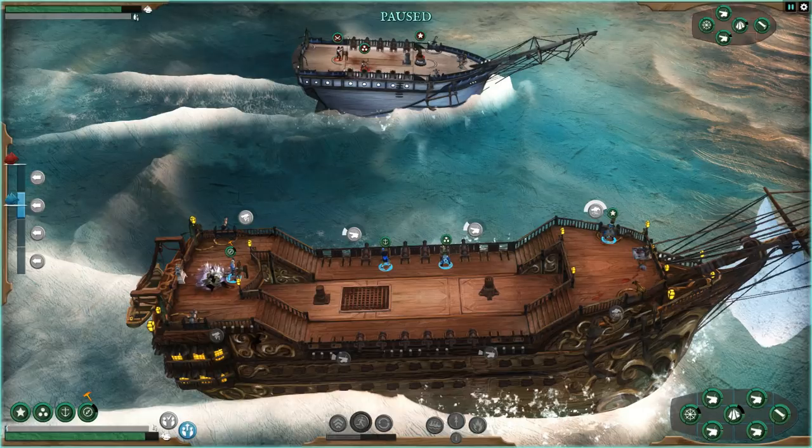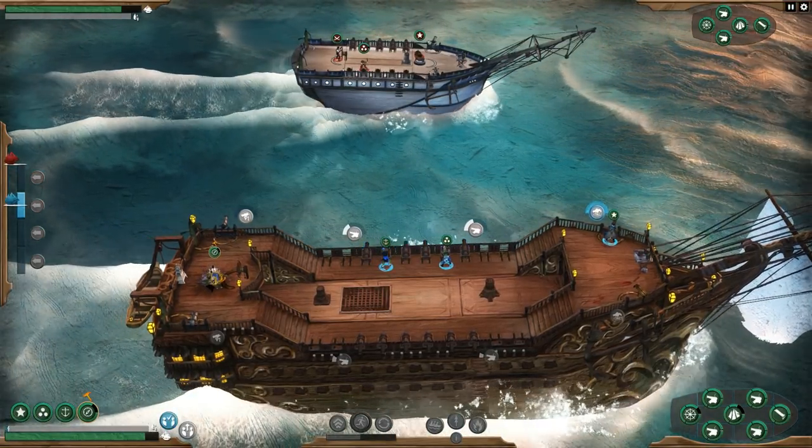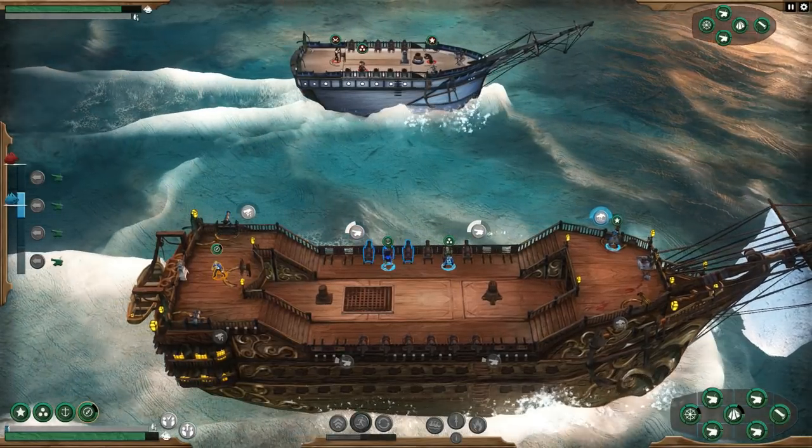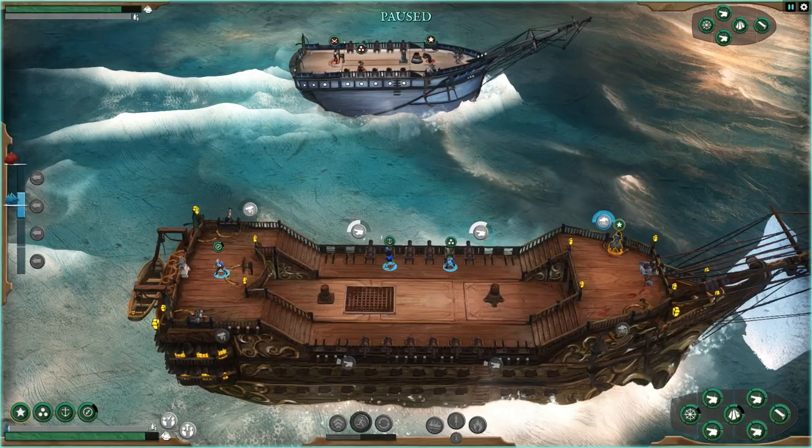Now we've got a structural leak here, which means we're taking on water. Here are our hull stats and we can save positions for crew, just like in FTL. We've got to send our helmsman to repair that leak because we don't need to be sinking to the bottom of the briny depths.